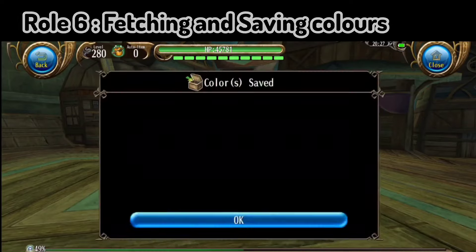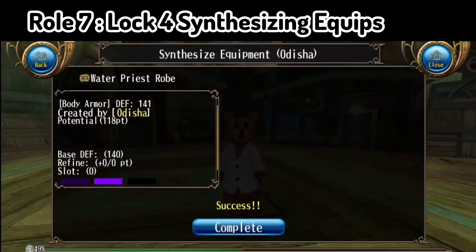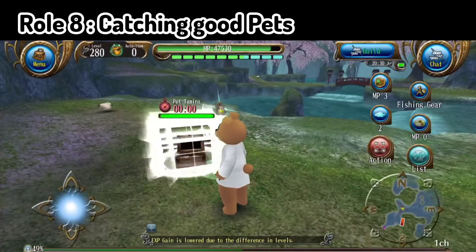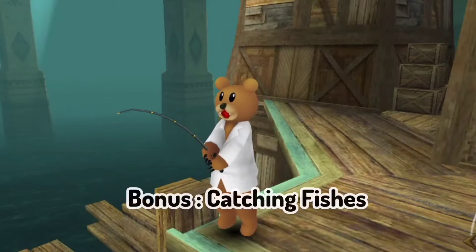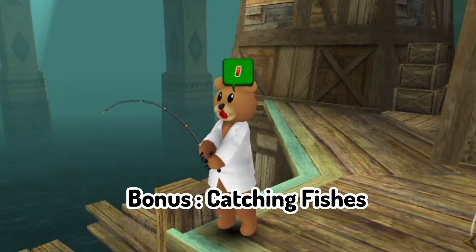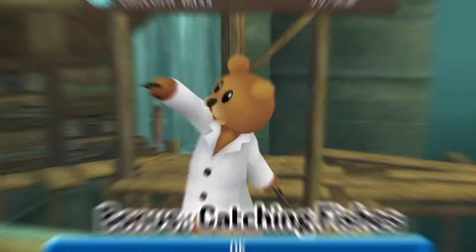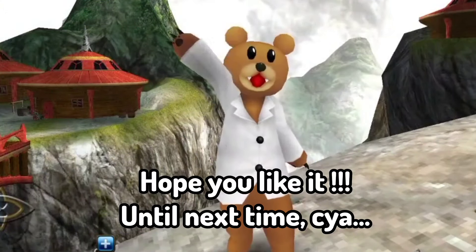Now seventh is lock force synthesizing — it is an essential task and every beginner must have it. And the last one is catching pets, which is my favorite task, as you can catch a lot of good pets and have them at your house. The bonus part is catching fishes — you can catch fishes with any build. That's all about my build. Hope you like it. Until next time.